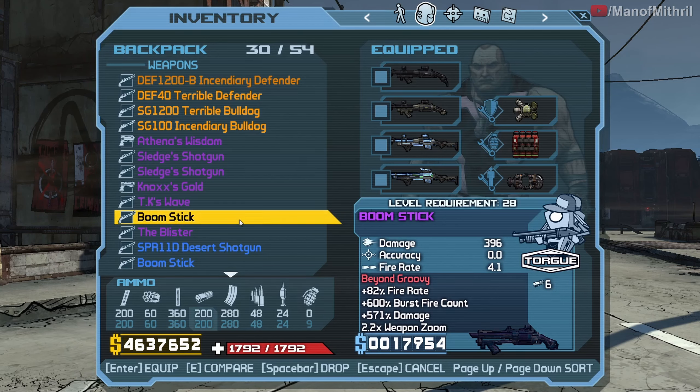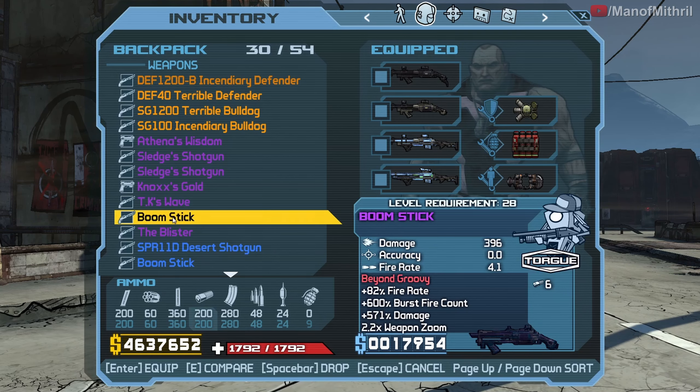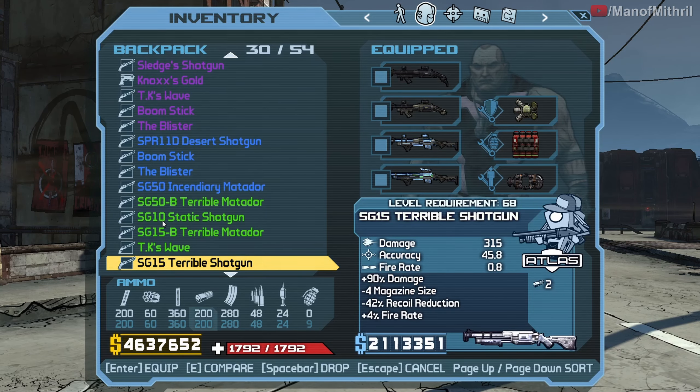Even though I have the hybrid, as you can see it's only level 36. I want to try to farm Scar, Sledge, and Baron Flint - not just for the hybrid but also for a new on-level Boomstick. I think that's everything.